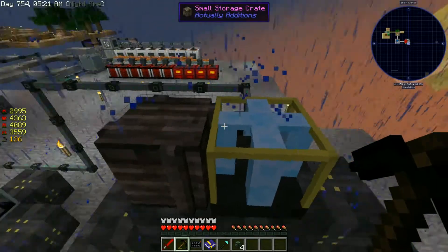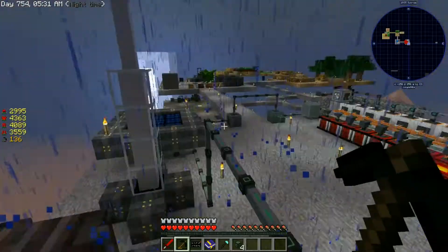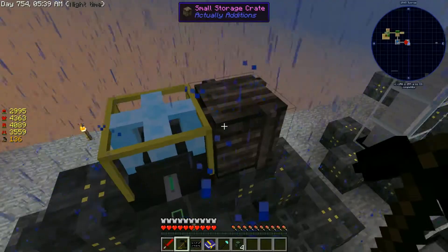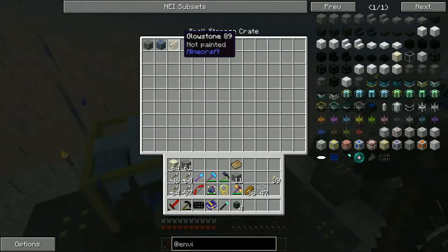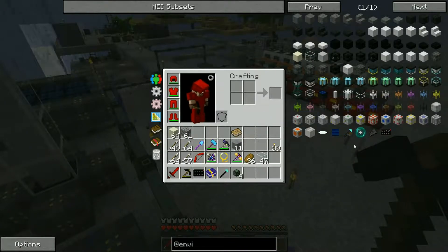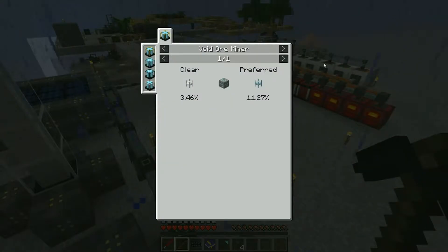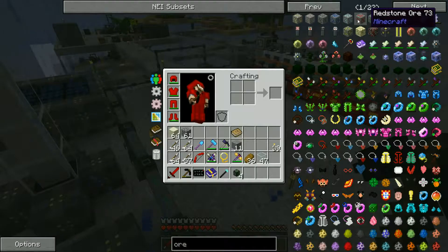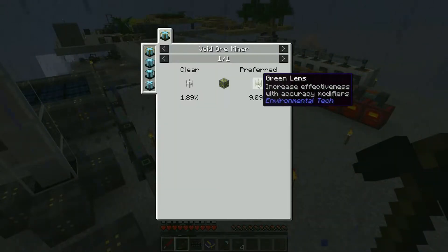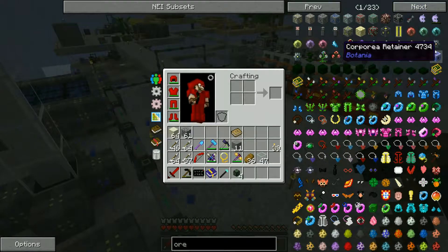We're starting to get some results - there's some coal, there's some lapis. Now it should be fairly easy to pipe this into an ender storage crate or anything we can tie back into our system, which we'll look at a little later. We also got some glowstone. Now if we want to, there are ways to change what it's hunting for - if we search for ores, if we want diamond ore we're better off putting a cyan lens in; for redstone, a red lens; for others, different colors like green or yellow.